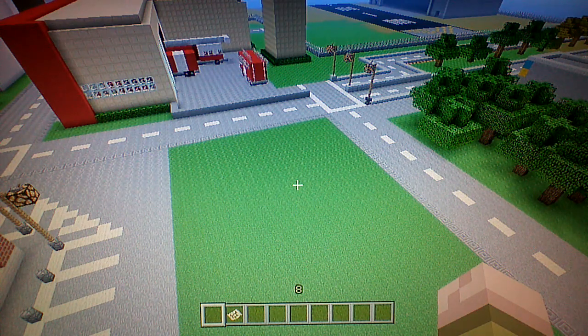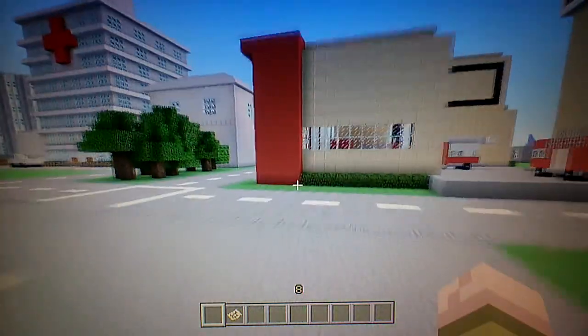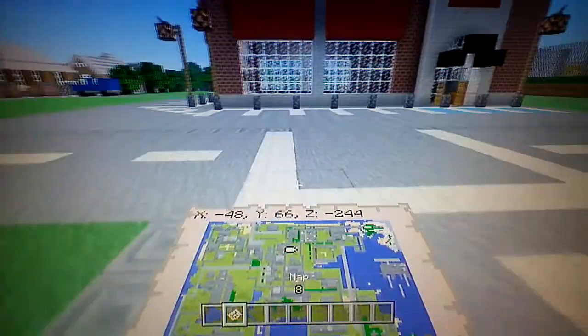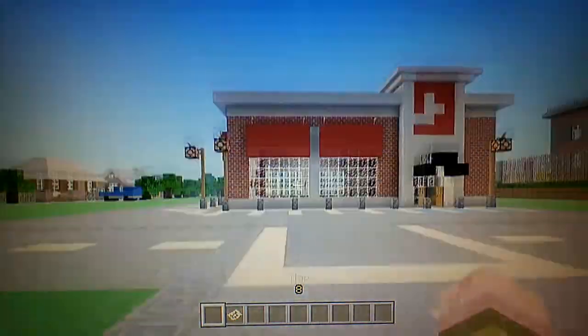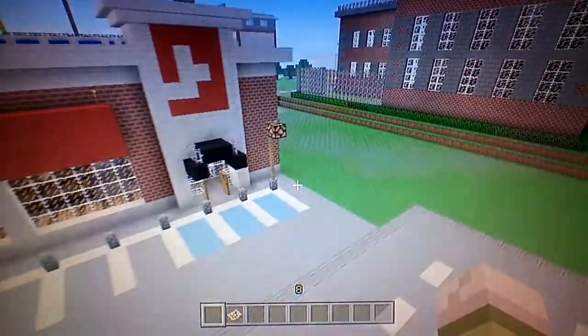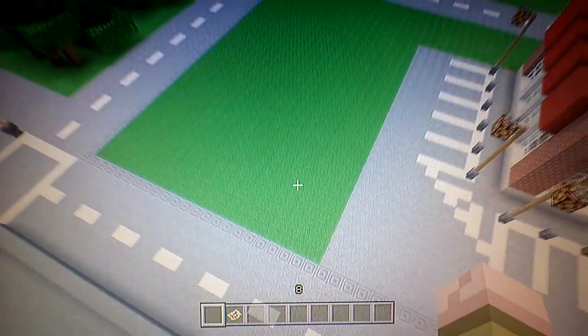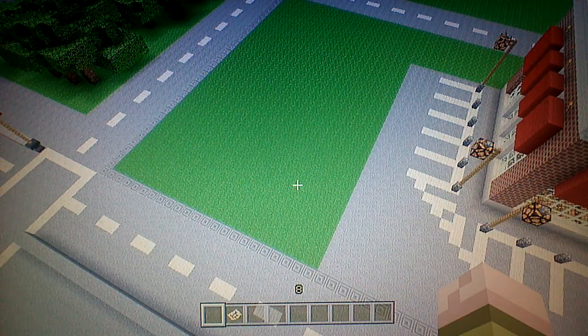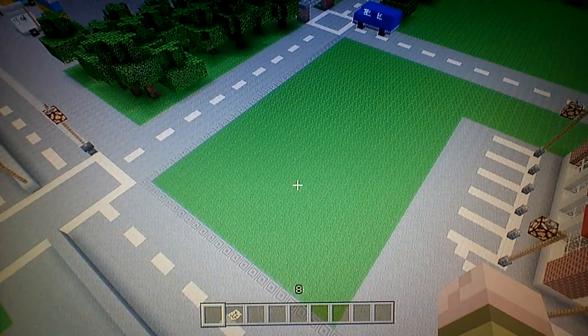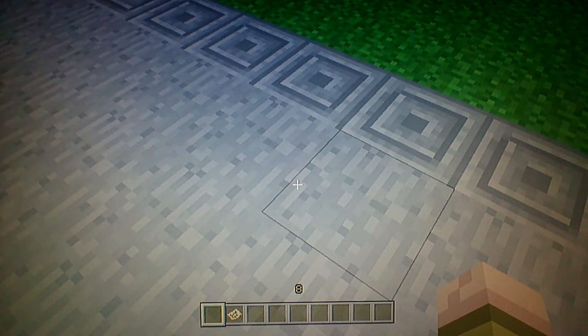Alright, welcome back to another Let's Build. So, as you can see, we're in North Cole, that part of the city. We got a restaurant right here. I really wish I would have scooted that over a little bit so I could have some more room, but this is kind of bothering me. We need something right here, and I was thinking another restaurant — in this case, a fast food restaurant, which would be a McDonald's.